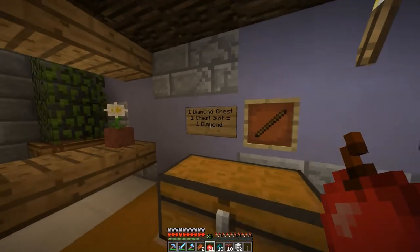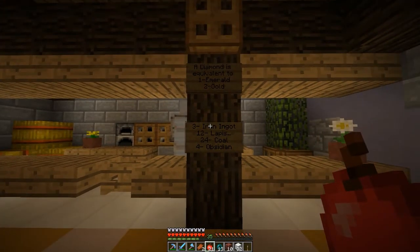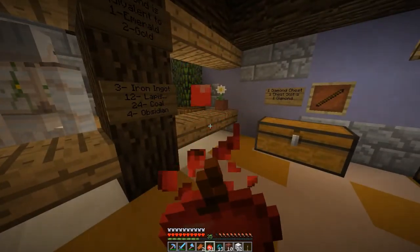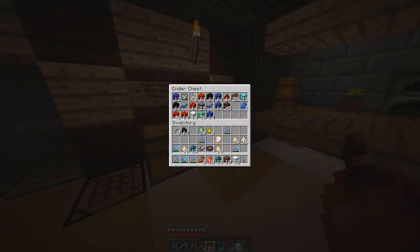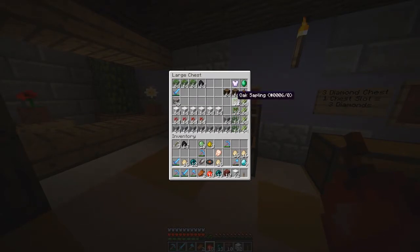Tier one is one chest equals one diamond. Over here you can see how much one diamond is equivalent to - one emerald, two gold, three iron ingots. I'm not sure if one diamond equals everything here together or separately. If it's separately, that's kind of super cheap - three iron ingots. I'm not really sure if I like the prices of some of this stuff, like one stack of stone or gravel for one diamond - that's kind of expensive.